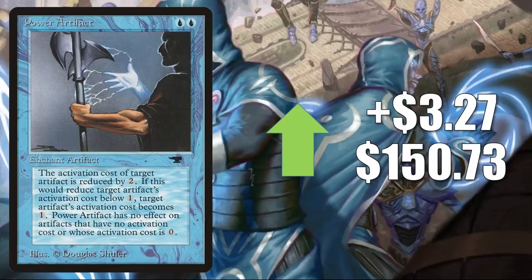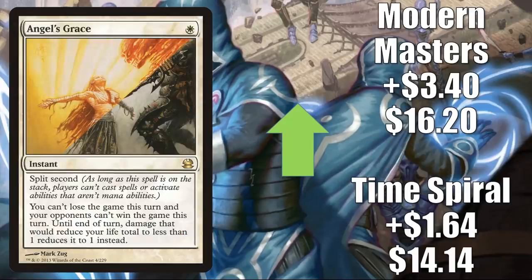Power Artifact on the reserve list, a classic Commander card, goes up $3.27 to $150.73. Angel's Grace sees Modern play but also a fair amount of Competitive Commander play, really ever since Thassa's Oracle has been in the format — Time Spiral up $1.64 to $14.14, Modern Masters up $3.40 to $16.20.